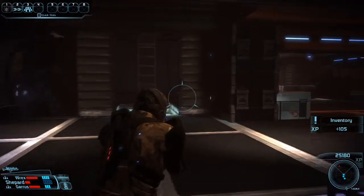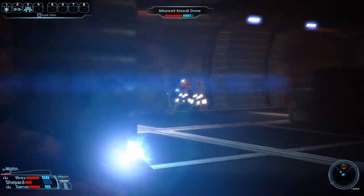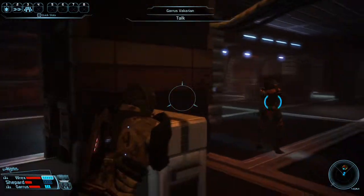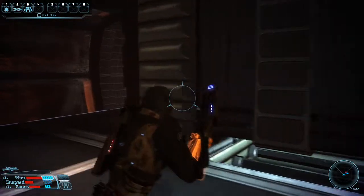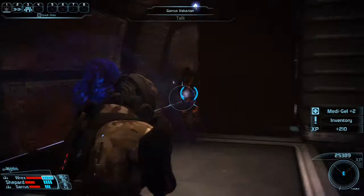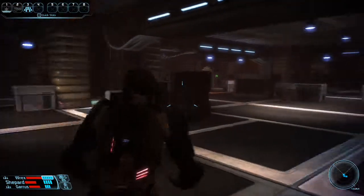I might just take out this guy, and then I believe there are two left around here — yeah, two left. I first try to go head on, then I throw a grenade and try to flank them on the left side. This part is pretty similar to the previous one; it's pretty much the same thing I'm doing over.